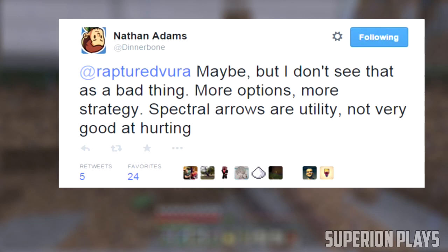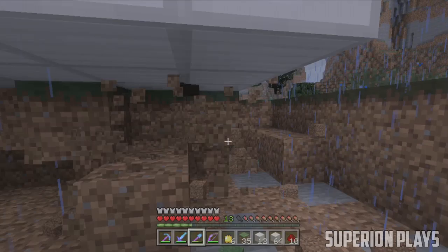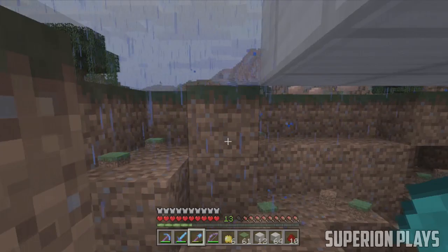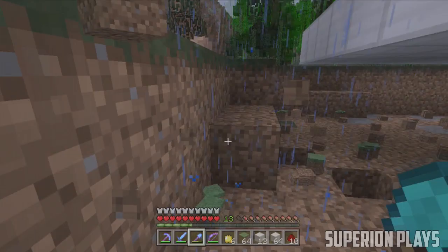Maybe these utility arrows will give you nausea or knock you out for a second but won't do any damage — I think that would be absolutely brilliant. Personally, I love the idea of different kinds of arrows. It kind of reminds me of Green Arrow and his punch arrows and other cool gear. I think it will be absolutely brilliant to have this in Minecraft.